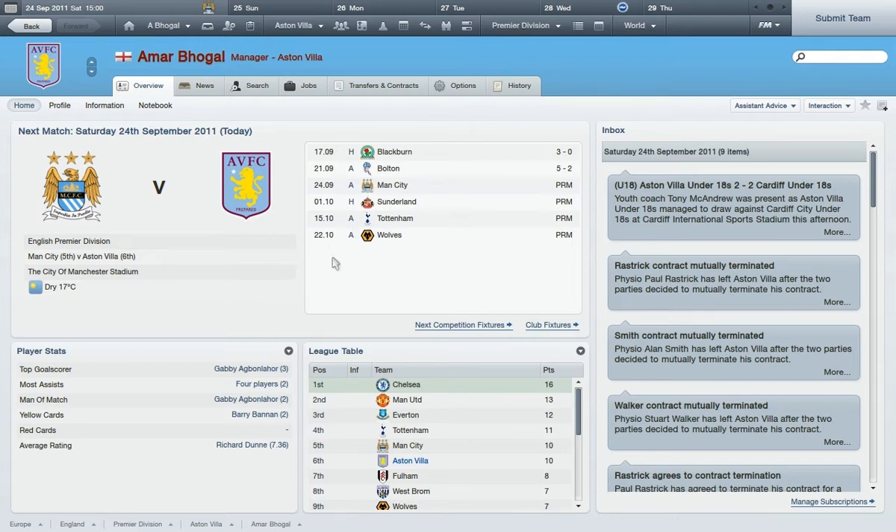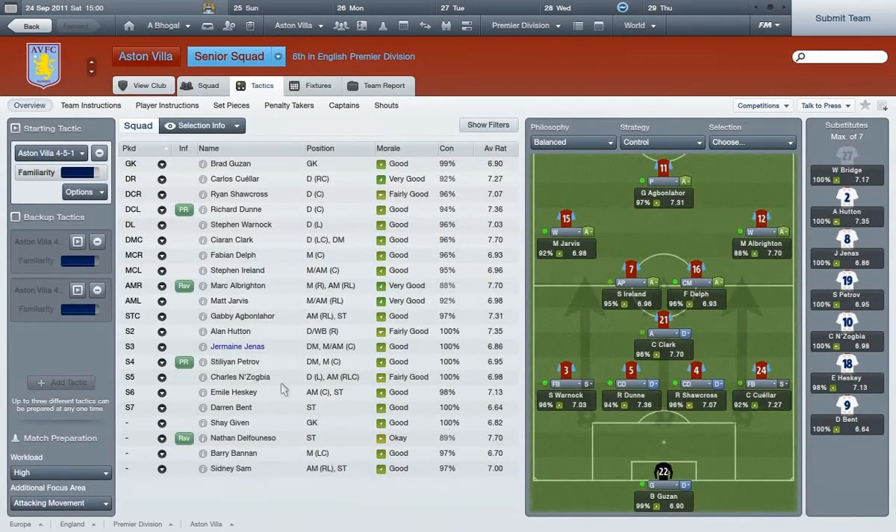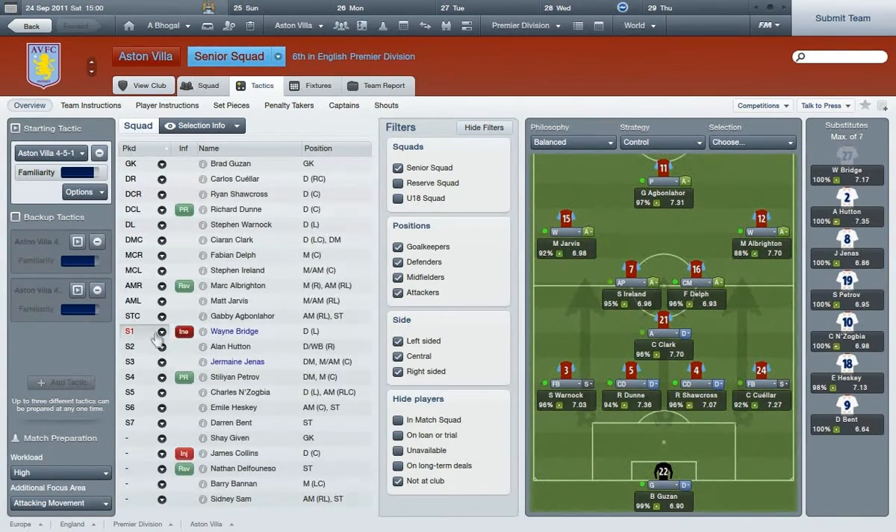So this one is going to be how to sim a game and use your tactics that you've set. First of all, obviously you need to set your tactics. This is my tactics — this is my Aston Villa save, I've just started it as you can see. I didn't want to do my Arsenal one because I'm actually in the second season and didn't want to give anything away. So you set your tactics as you want them, and then every single person on your bench and every single person in the starting line-up will be the same as you've set it.